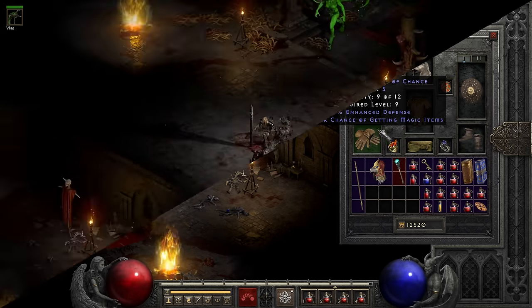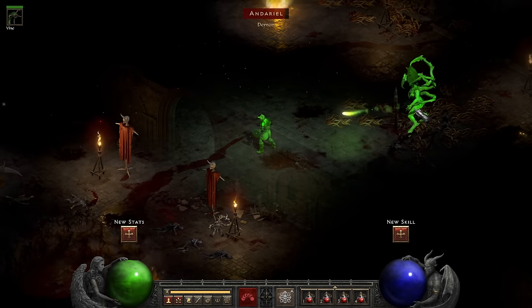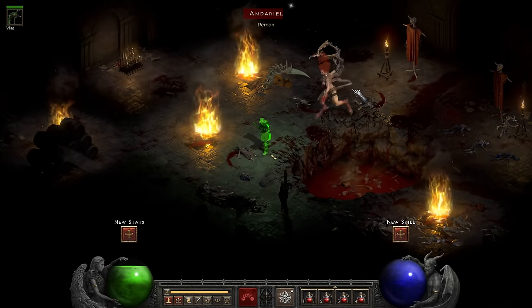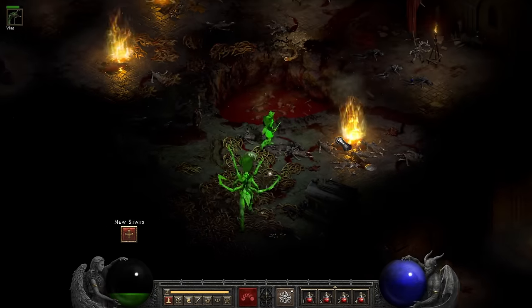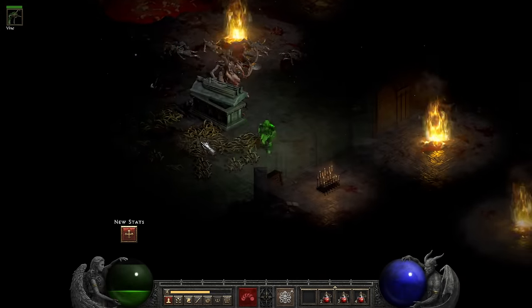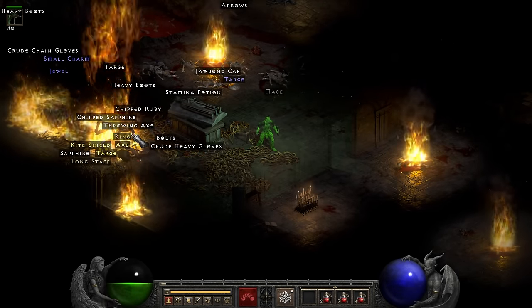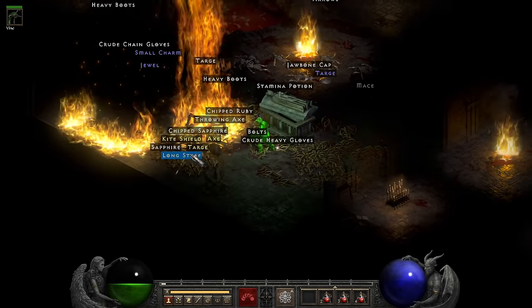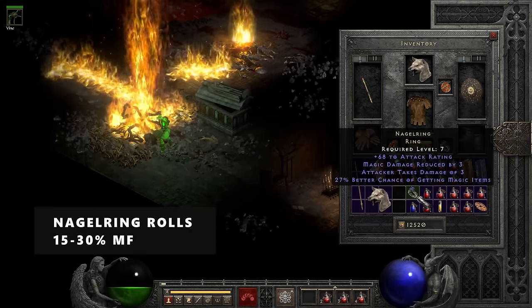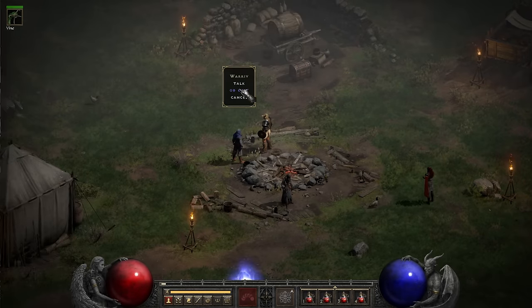I started the fight by trying to lure Andariel out of her throne room. Right away I could tell that the damage was quite nice — surprisingly good even — so it seemed like it would work out as long as I could survive. I employed the skillful tactic of running around in circles while my summon did the heavy lifting, and while it took a while to whittle her down, I defeated her on the first try. As a delightful surprise, she dropped a unique ring — a Nagel ring with a quite good roll on magic find. What a great find this early on. With the Rogue's camp saved, it was time to travel east.